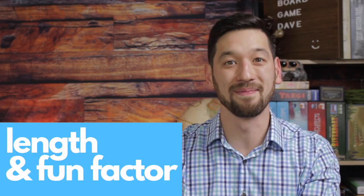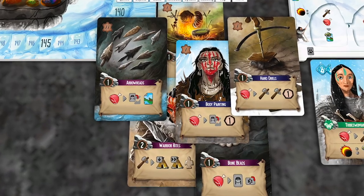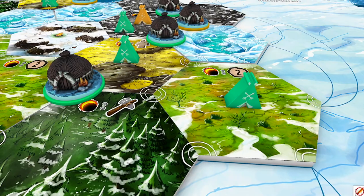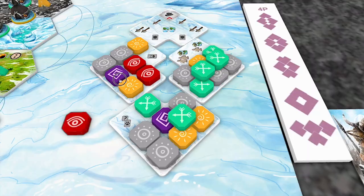Sixth, the length and fun factor. The box claims this game takes 50 to 90 minutes to play, which could be accurate — all of my plays have averaged a little over two hours, but likely because they've been on Tabletop Simulator. Turns can be fairly quick, and with only 12 turns per player, the game never outstays its welcome. The game is fun from beginning to end: you start with a modest hand of nondescript tribespeople, but by the end you've recruited specialists, developed your tribe's culture, built megalithic structures, settled villages, and amassed a menagerie of ice age animals. There's also great player interaction as players compete for influence on the terrain board, idle tracks, and the best spots on the megalith board. 10 out of 10.